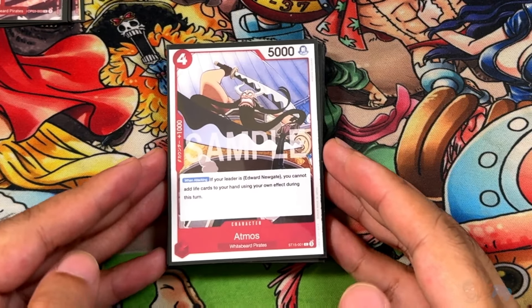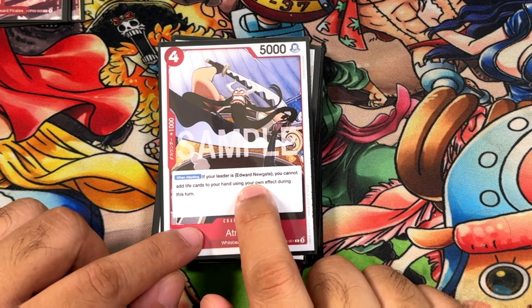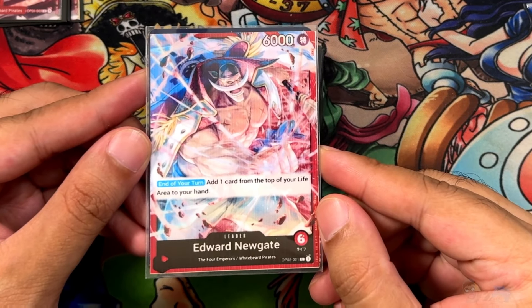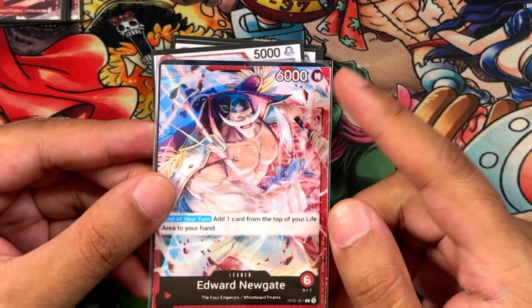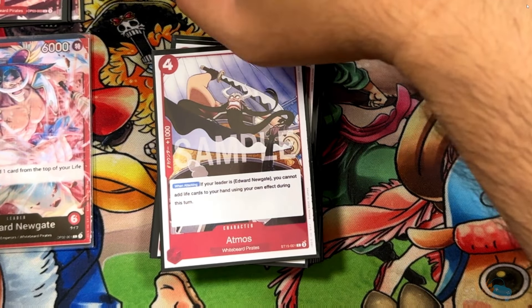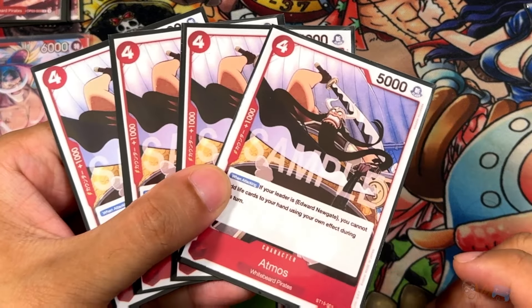For another new ST15 card — this is Atmos from Whitebeard Pirates. 4-cost, 5,000 power, 1-cost. When attacking, and this is only if your leader is Edward Newgate, your opponent cannot add cards to their life using your effects during this turn. If you can get one or two Atmoses out and your opponent can't remove them every turn — and you have lots of ways to defend: Radical Beams, 2Ks, blockers — your opponent is going to get super annoyed trying to get rid of this. It's a very powerful early game card. Running 4 Atmoses.